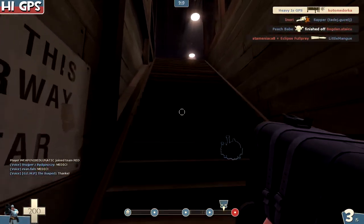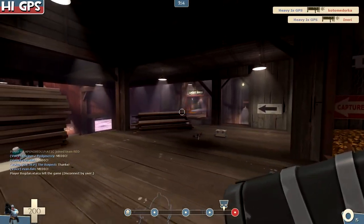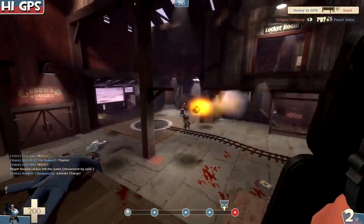The health from the Black Box kind of makes up for the rocket jumping damage you're taking. That's also why I think gunboats works best with either the Airstrike or stock or something like that.